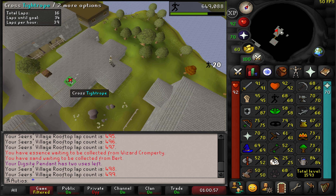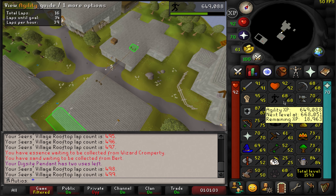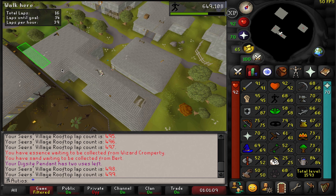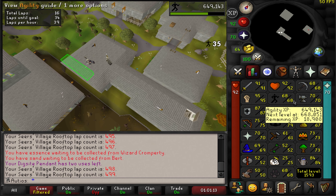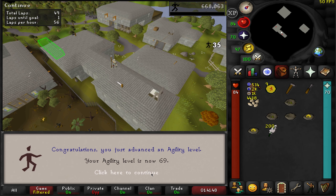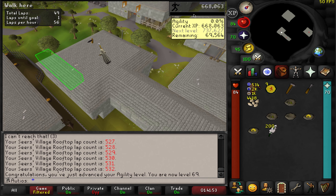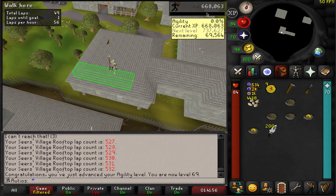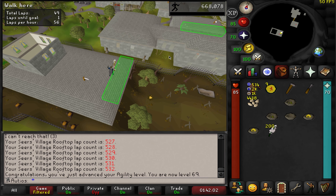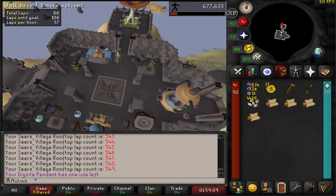We're taking a quick break from Mahogany Homes to do a little bit of agility. We have to get level 70 agility for Song of the Elves. However, Morytania Part 2 awards us 60,000 agility XP which is pretty freaking nice, so we don't actually have to get all the way to level 70 — we just have to be within 60,000 XP of 70. There's level 69 agility and we have 69,000 XP to go, so we just need to do about 10,000 XP here and then we will be done with agility for Song of the Elves.